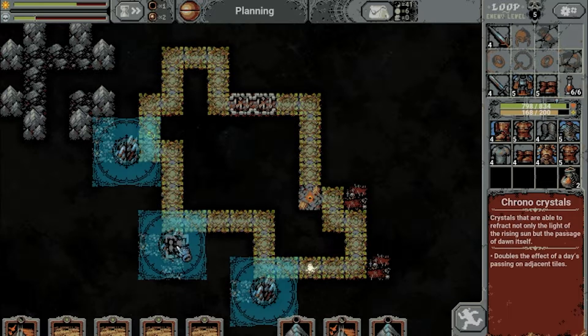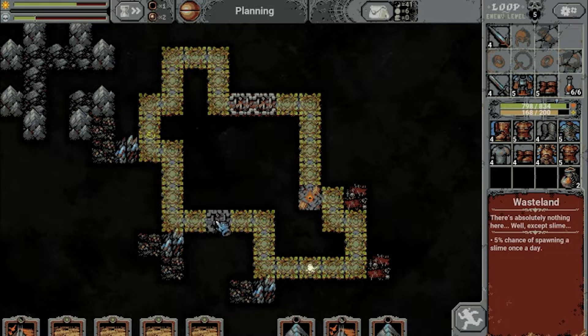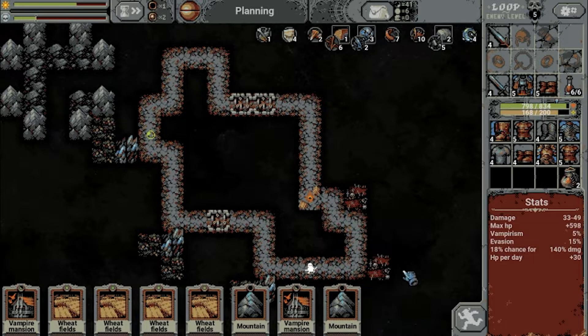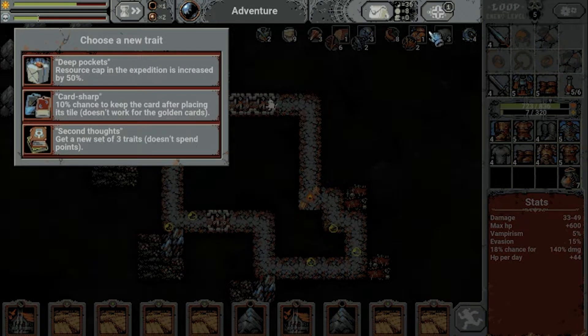I don't want to have this in range of Chrono Crystals, but let's place the cemetery here — we do need some fights. A trade: Deep Pocket, resource cap — I don't care. Card Sharp: 10% chance to keep the card after placing it on the timeline. Not a fan.